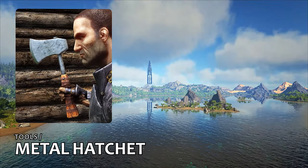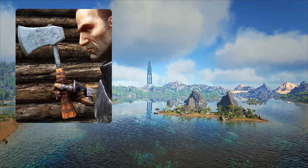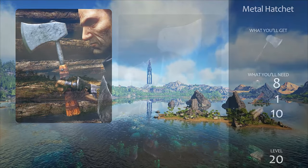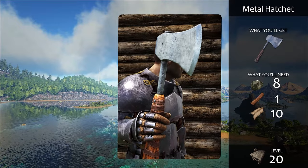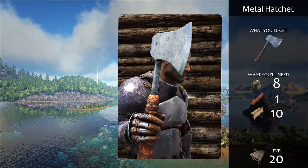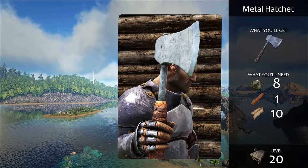The metal hatchet is indispensable when it comes to harvesting wood and stone. It's also good for carving raw meat off of dinos and fish meat off of water creatures like coelacanths and megalodonts. Taming specialist dinos like the Dodicarus, Therizinosaur, and Carno will help reduce your reliance on the metal hatchet.